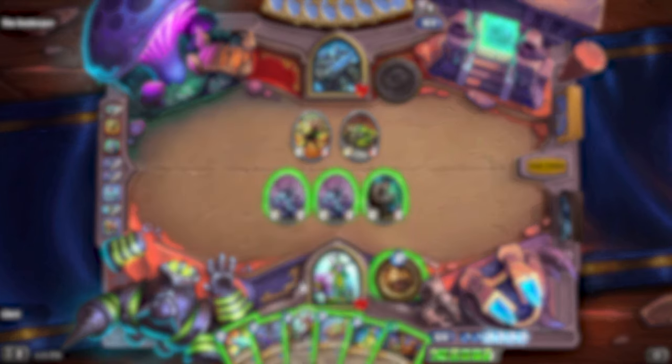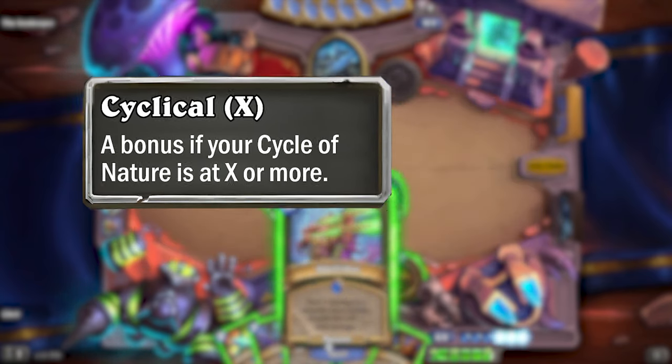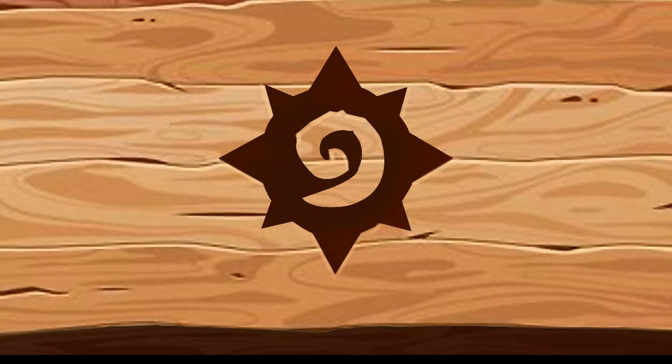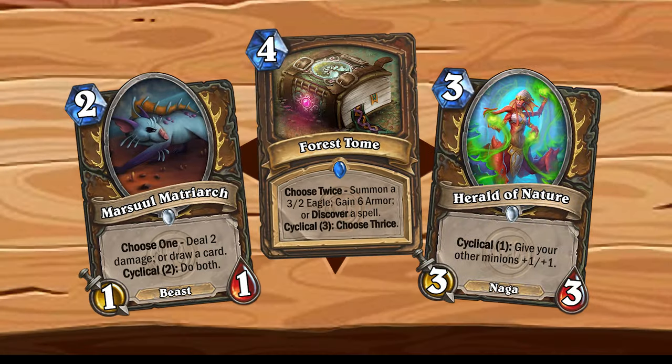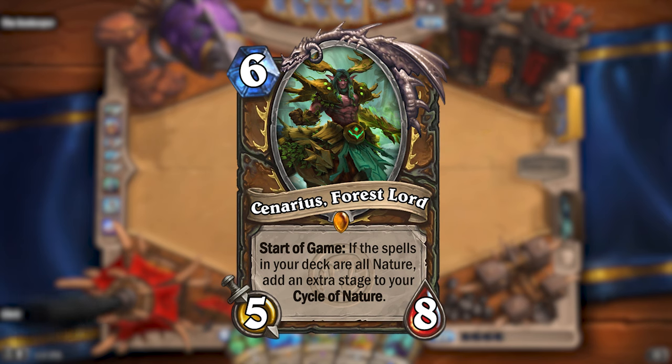This overhaul would also introduce a new keyword for Druid: Cyclical X. Cyclical X is a bonus when your Cycle of Nature is at X or more. Here are a few examples of cards with Cyclical. I also made this legendary card, which interacts with your Cycle of Nature.